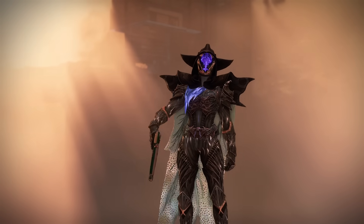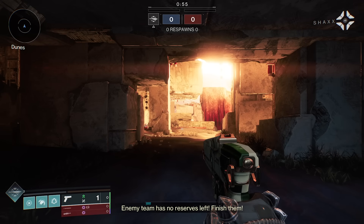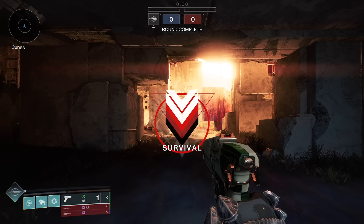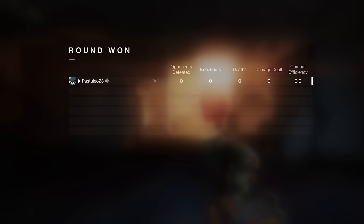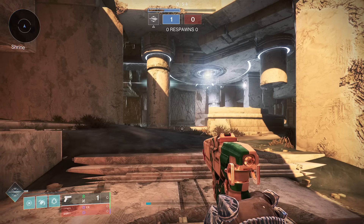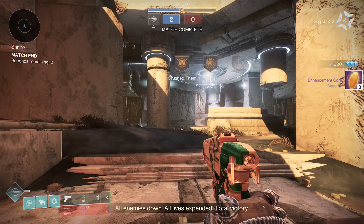Survival. Every death will cost you, guardian. Fight smart. Enemy team has no reserves left. Finish them. Opposing team annihilated. Victory is within reach — crush them. Enemy team has no reserves left. Finish them. All enemies down. All lives expended. Social victory.